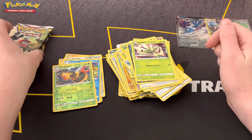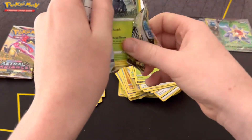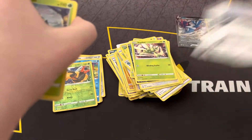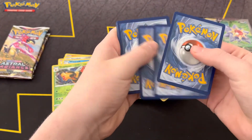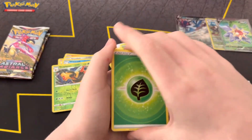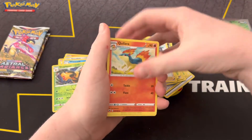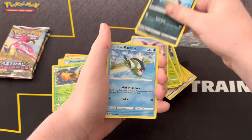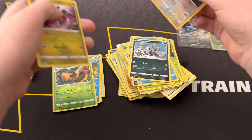Pretty good ETV so far. Another Decidueye pack artwork. Leaf energy, Bisharp, Choy, Quilava, Heracross, Mantine, Hisuian Qwilfish, Hisuian Basculin, Poochyena, Ursaluna reverse rare, and a Regidrago.